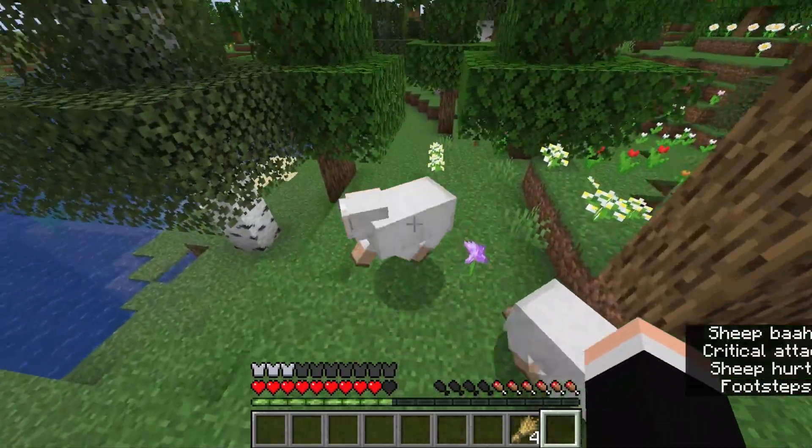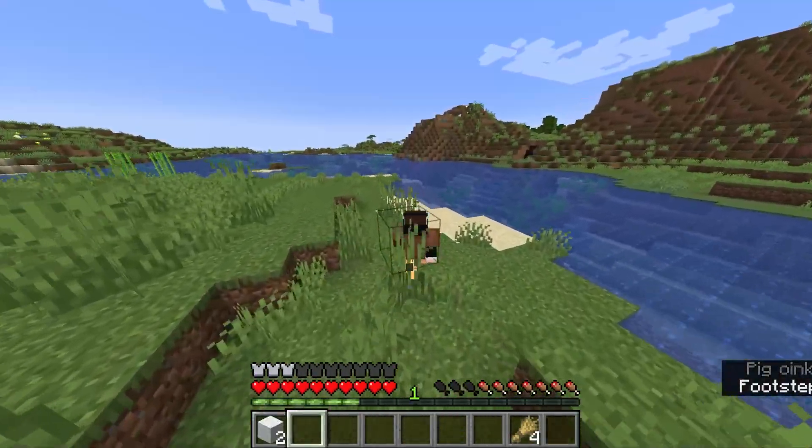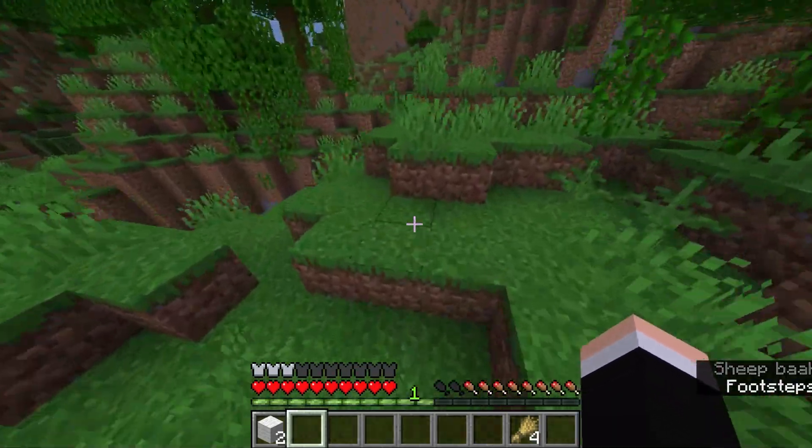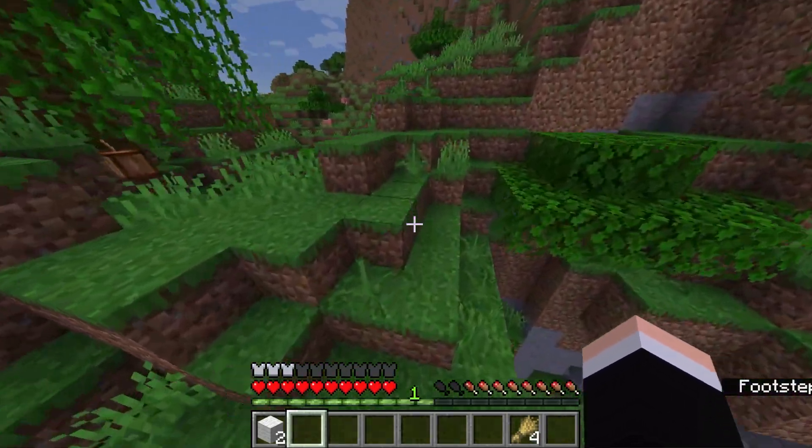Okay, we can collect wool, so that's good. It looks like there's a savannah all the way up there, so we could go ahead and look there for a village as well. Night looks like it's approaching, so hopefully we can use the creepers to get some wood.